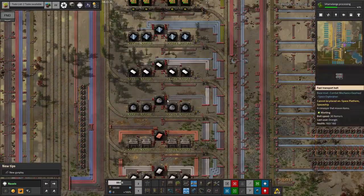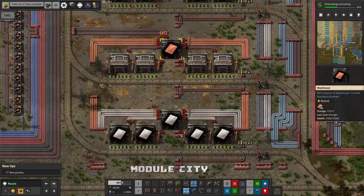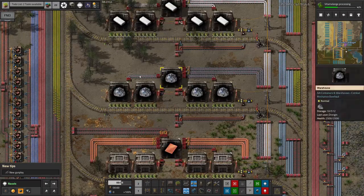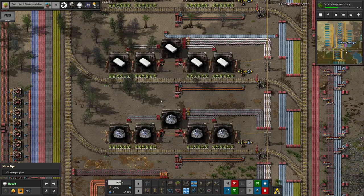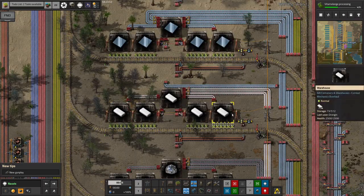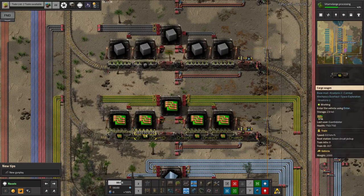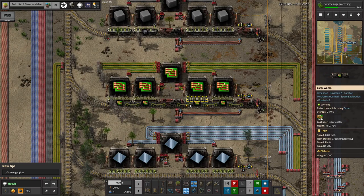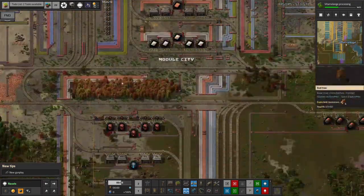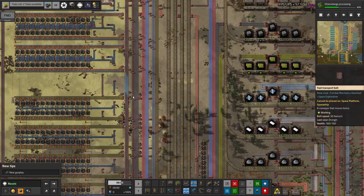I had a quick look at these stations before we started and most of them have stuff in them but no train. Copper has no stuff and no train, so there's a copper throughput problem. There's a decent amount of silicon and plastic. The way I can tell is if the warehouses are populated and there's no train parked in the station, things are probably okay. Green circuits were not okay, but a train has just swung in to drop some off. There's still a big gap on the belt, so we did run out of those.